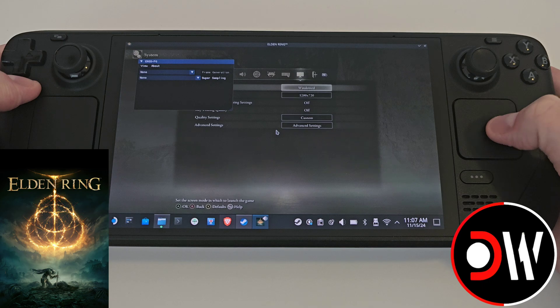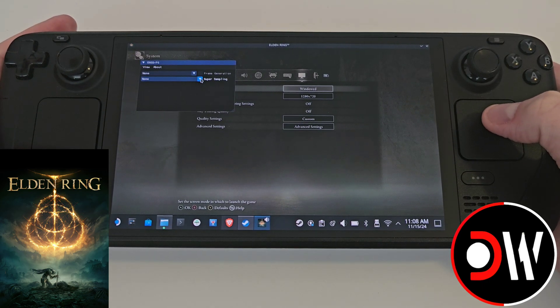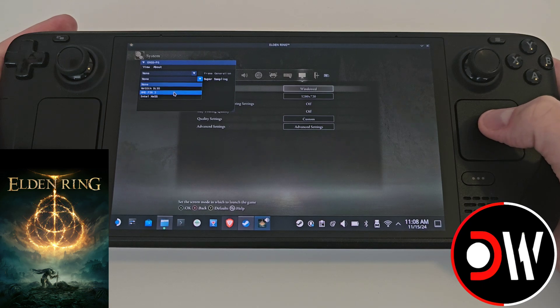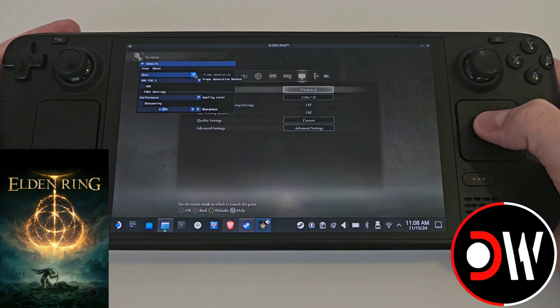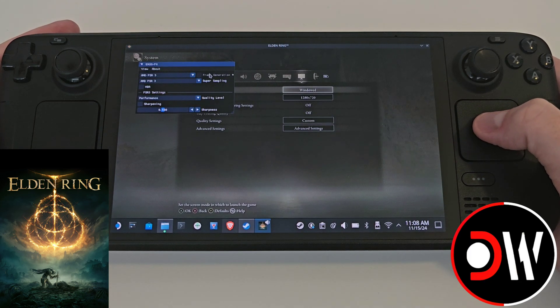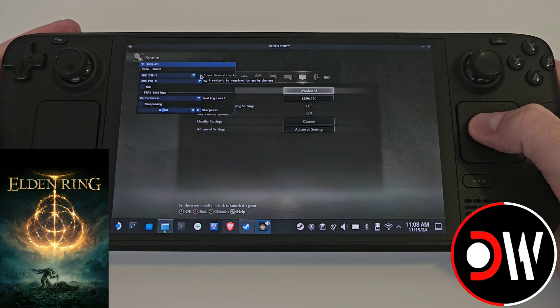Our trackpad won't be working, but if we hold down the Steam button, come over to super sampling and choose FSR3. And for frame generation, select this and choose FSR3. We will get a dot appear next to frame generation telling us that a restart is required to apply changes. However, there is currently a bug with the mod where if we close and restart, frame generation will never activate.